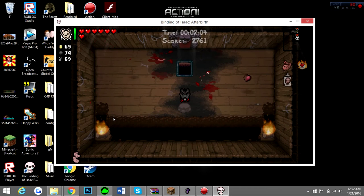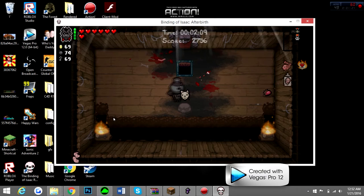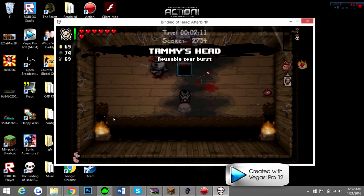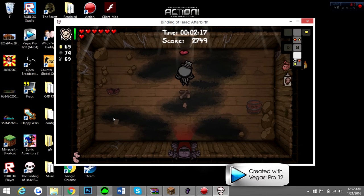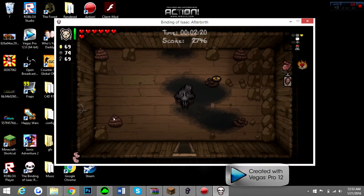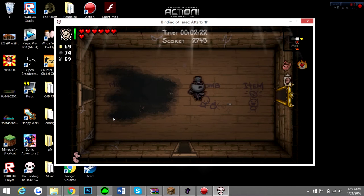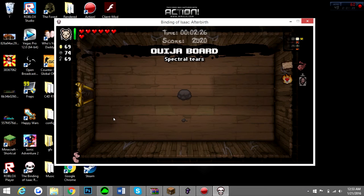Now I also want to point out that you cannot give yourself an item you have not already unlocked. Say I wanted to give myself Epic Fetus, which I really did want to do — I don't have Epic Fetus unlocked because I have not beaten the Family Man Challenge. So there's no possible way I can spawn with Epic Fetus because I haven't unlocked it yet. I just wanted to point that out because a lot of people are going to ask.